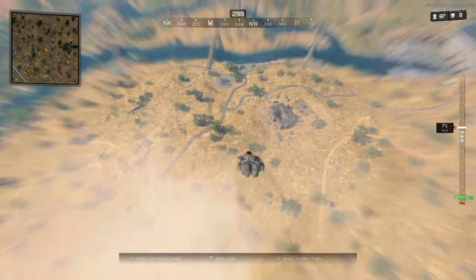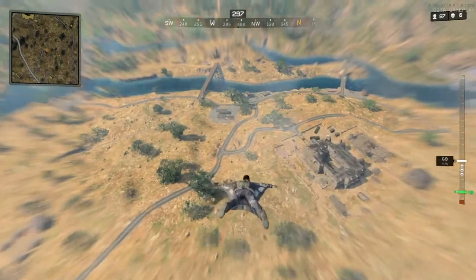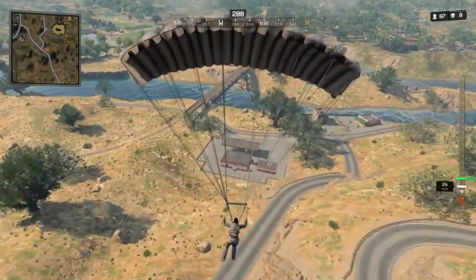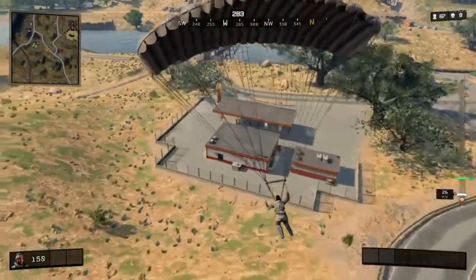As you can see, I'm wingsuiting in quite fast. I want to try and get down as quickly as possible. Try and drop as quickly as you can, because it gives you the momentum to thrust you forward. So when you do level out, you will have a faster time of hitting that ground.